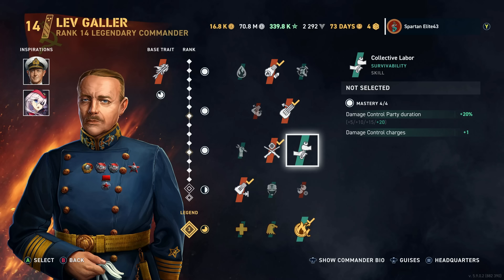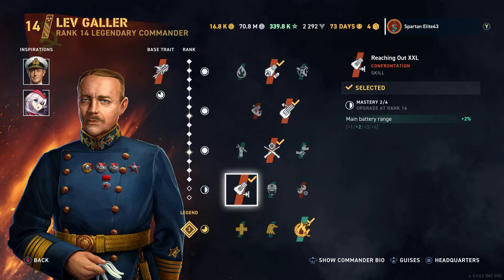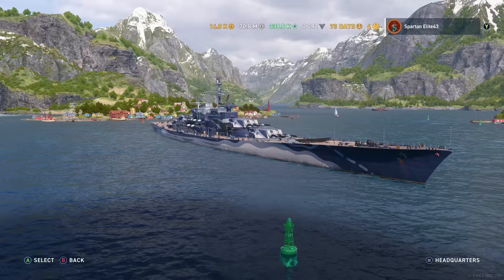I would swap Gyrating Drill Bits out for Marksmanship because this particular battleship has unlimited damage controls, so you don't have to worry about it. In the videos you're going to see I will have Collective Labor on — I just forgot to switch it. Definitely would go with Marksmanship there, and then Reaching Out XXL is pretty nice. We've got Fight Fire with Fire on there as well — pretty standard accuracy build overall.